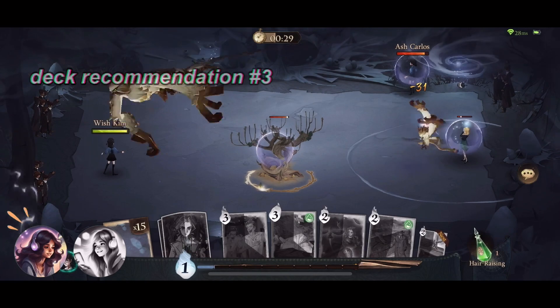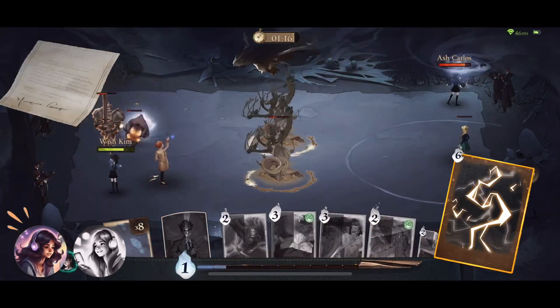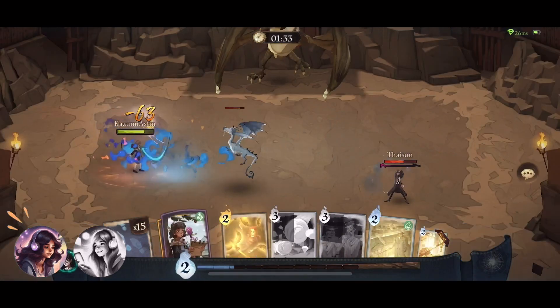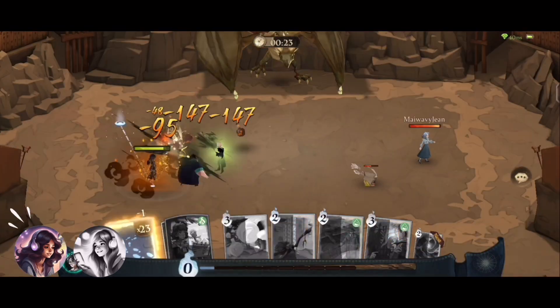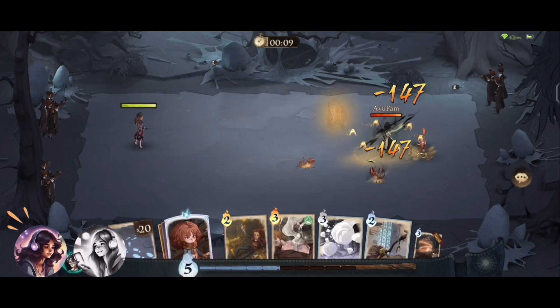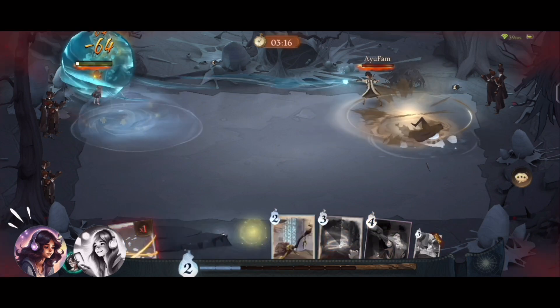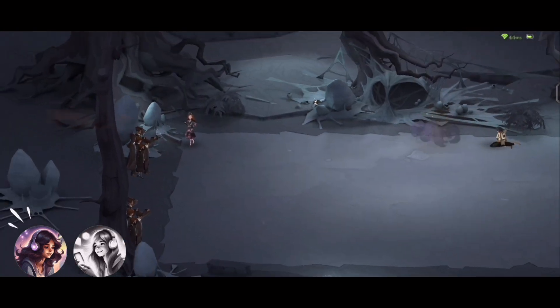Number 3: One high MP only. For this deck, you only need one high MP spell card, like Thunderstorm, Protego Diabolica, Sectumsempra, or Confringo, and the rest will be 3 MP cards and lower. These deck recommendations ensure that you are maximizing the increase in damage or healing that the Harry Potter Echo is known for.